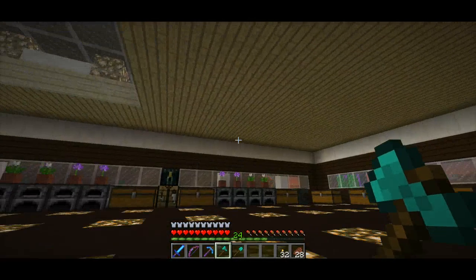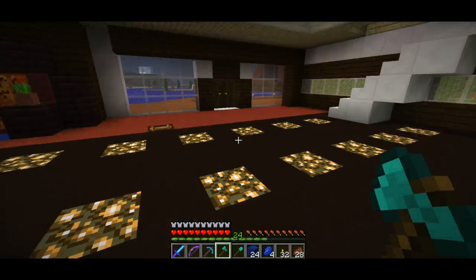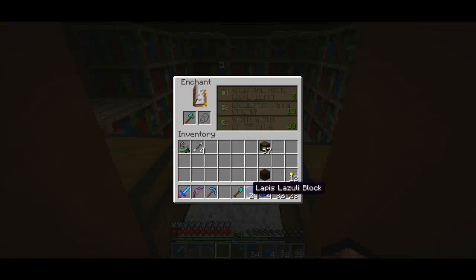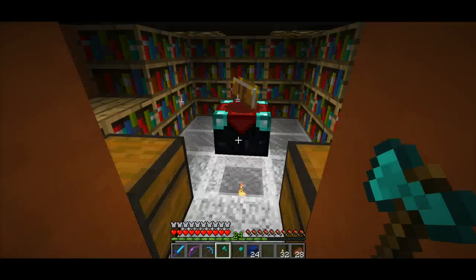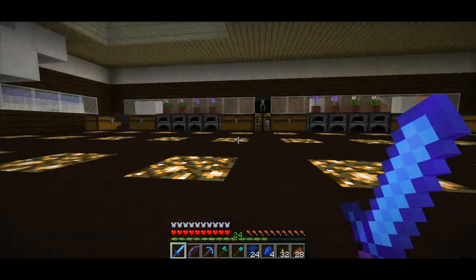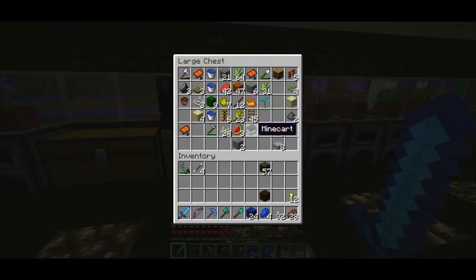I don't want them in here anymore, I'll keep them in my ender chest. Let's see what I can get. Maybe I can actually get a good book enchant just to restart the enchants. I would love to get another fire aspect, possibly a flame, even maybe a power 4. That would be awesome if I could get a power 4.